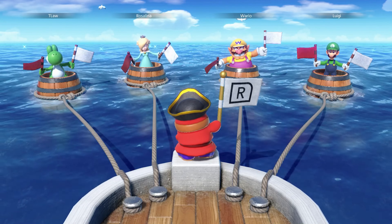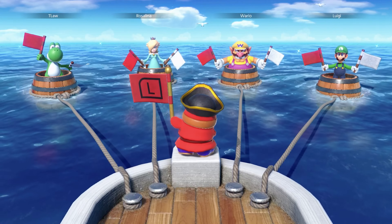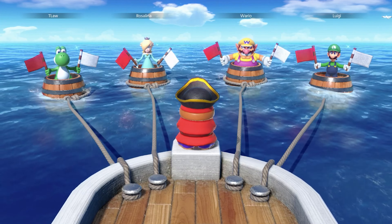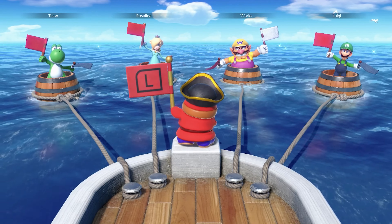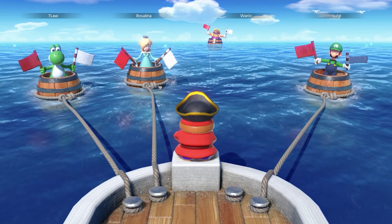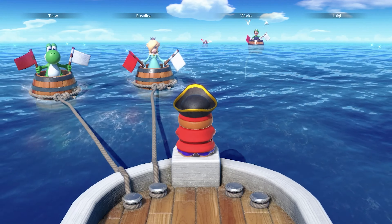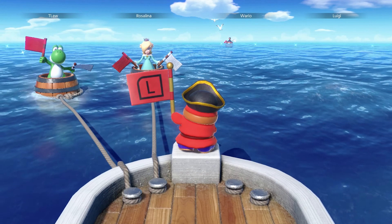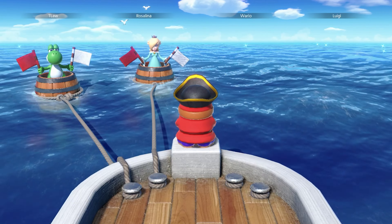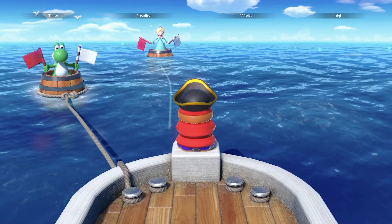The final minigame is Shy Guy Says — classic. I love this minigame but also hate it; it's a lot of fun but quite stressful. Shy Guy is a pretty ruthless captain — the power's gone to his head. Also, the minigame is called Shy Guy Says but he doesn't say one word in the whole game, so that's a lie. It should be called Shy Guy Shows. He does make little noises, but quah is not a word.